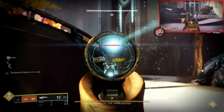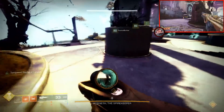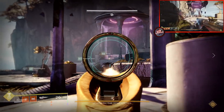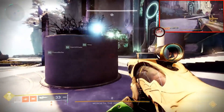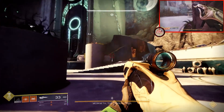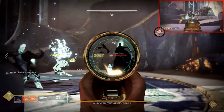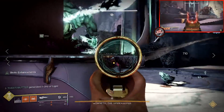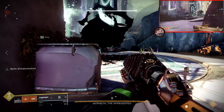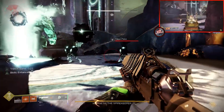Very soon after the first spawn, a Taken Ogre will spawn top right and top left, as well as two Ogres in the middle — take them down quickly. After a few more waves of Scions, the first set of Taken Strengths will spawn: two on the left, two on the right. Most immediately after this you will have two major Taken Vandal Snipers as well as two Taken Captain Eyes of Riven, like the ones from Shuro Chi.